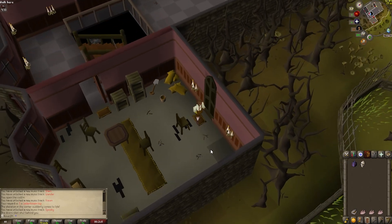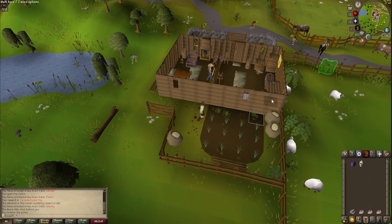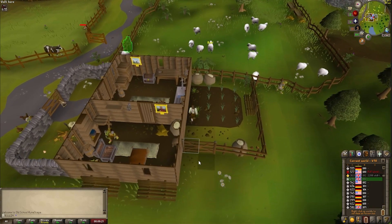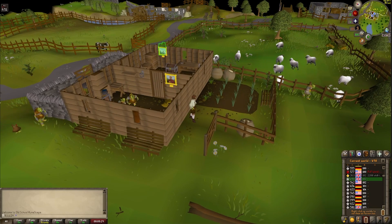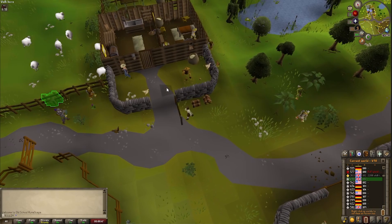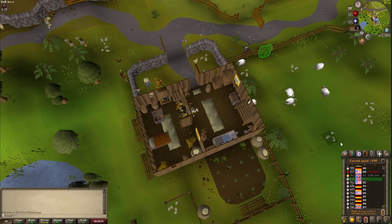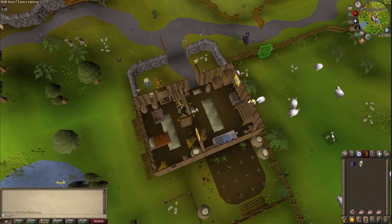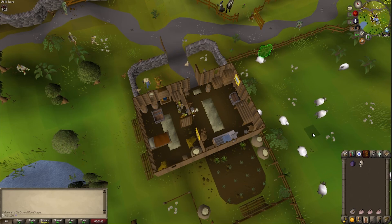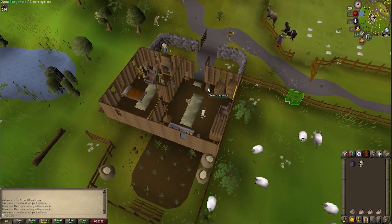Gonna throw that on — looking sharp. Now that we have the tinderbox, the last thing we need is an axe to make fires, and there should be one somewhere around here. The wiki says there should be a bronze axe right here on Fred's farm. I'm on the farm and that's Fred, but I don't see this axe anywhere. This changes my plans quite a bit, because I was gonna use that axe with the tinderbox to cook chickens while training. I double-checked the wiki but I wasn't able to find it, so I'm gonna have to figure something out on the fly. Can't find this axe anywhere, so let's just shear some sheep while we're here.